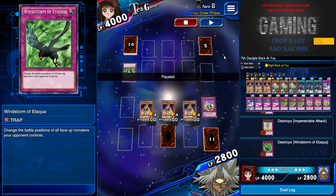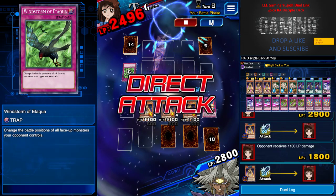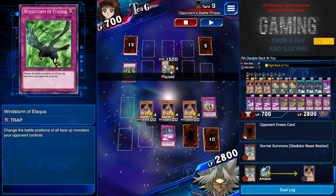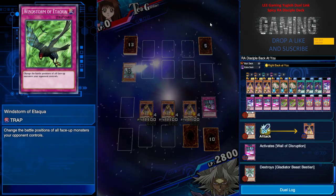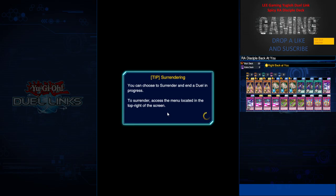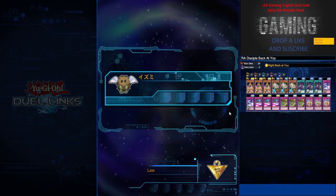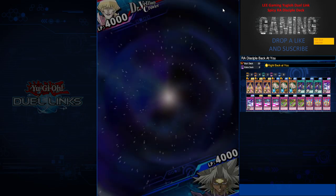Impenetrable Attack, Windstorm — not a single chance. I get an open board, attack for 3300 to his face, leaving him at 700. He puts a card face-down trying to get some back row like Wall of Disruption — GG. This deck is very fun to play, compared to my yesterday Gemini deck. Lee Gaming is about destroying people — destroying cards — because I'm just a destroyer. Next game is against Ancient Gear.